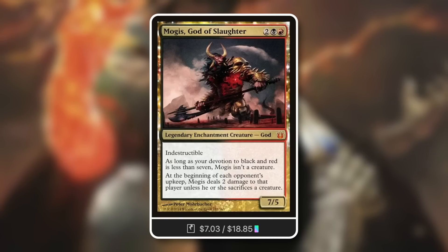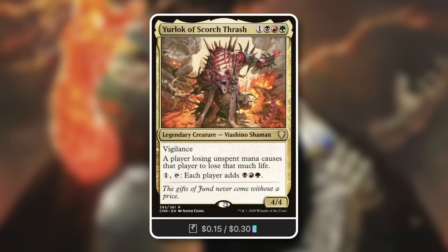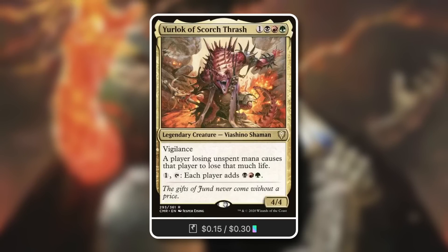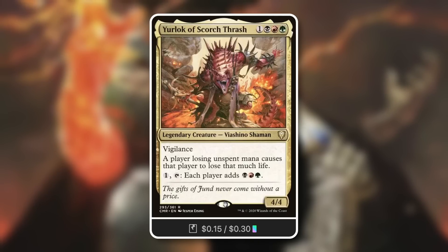You can take that even further by taking another one of their creatures out with this brand new spell, and on top of that take their hand out as well. Group slug punishing commanders can definitely utilize this. Another quick one: Yurlok of Scorch Thrash — a really fun 4/4 Vigilance. A player losing unspent mana causes that player to lose that much life, and you can tap to add Jund colors. Basically, mana burn is back.